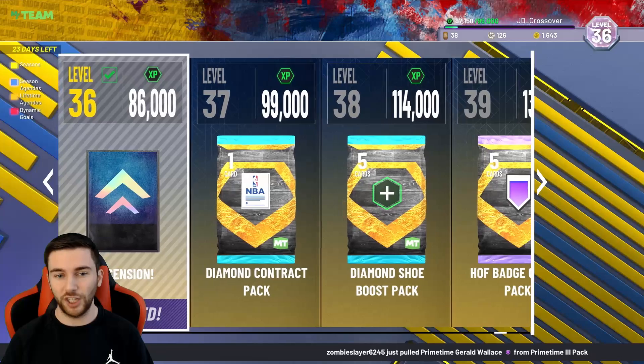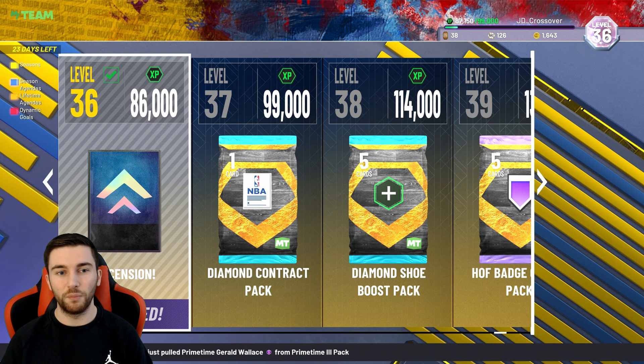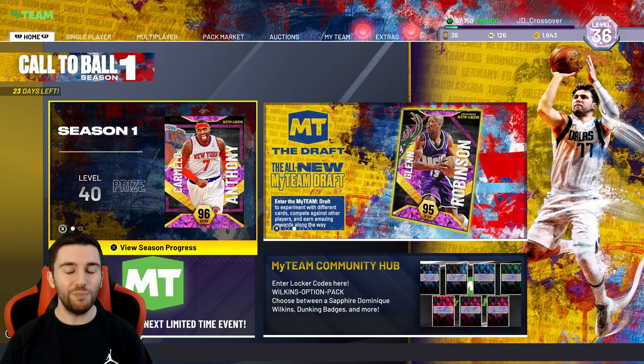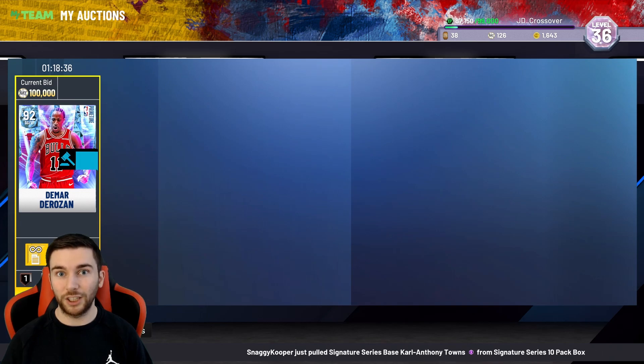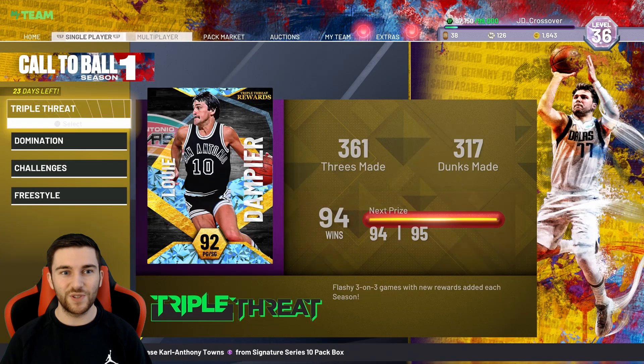Level 36 to the Century Board this year gives us 12 picks. I've already got the grand prize, so hopefully we can just make ourselves some good MT. Speaking of MT, I have no MT, but it's all good because Dwayne Wade has sold.